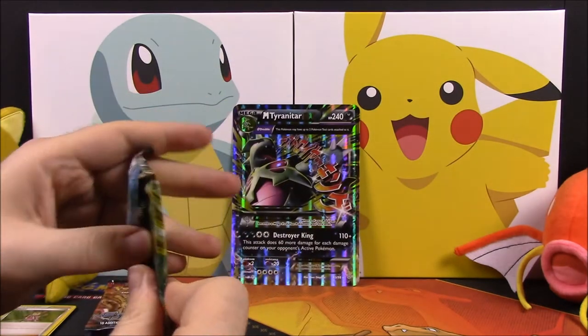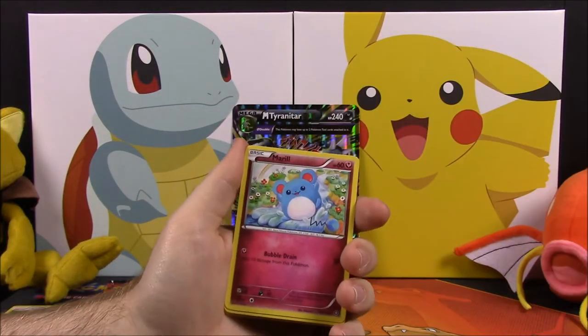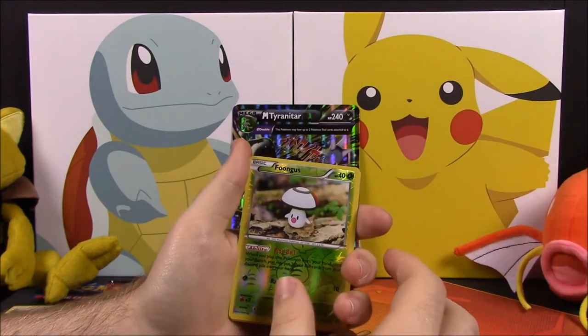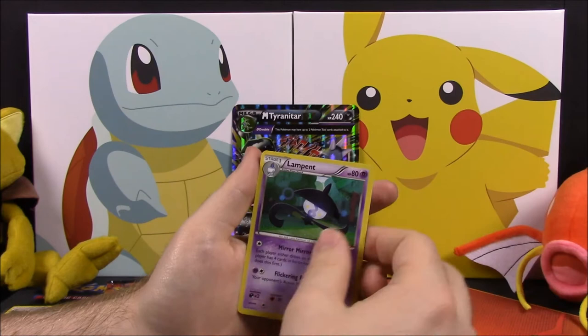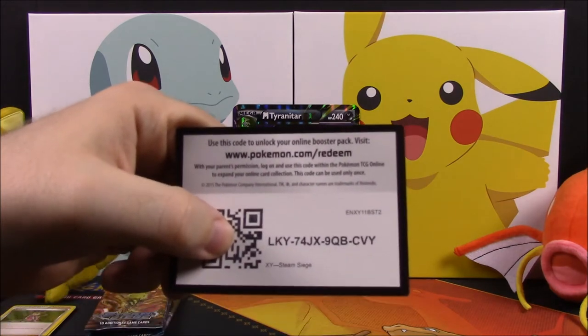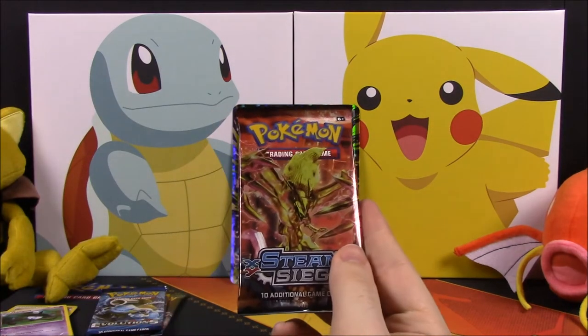Next up we're opening the first Steam Siege pack. In this set we have a Fletchling, Yanma, Meowth, Sneasel, Litleo, Furfrou Reverse Holo, a Munchlax — funny that those go together — a Captivating Poké Puff, a Klinklang, and the last one is a Lampent. And there's the card code for that.